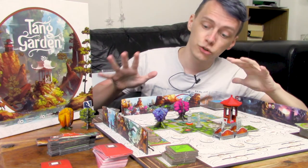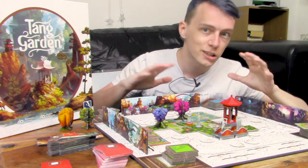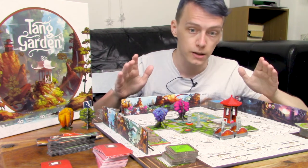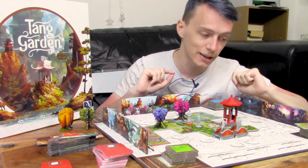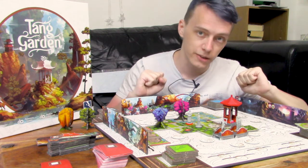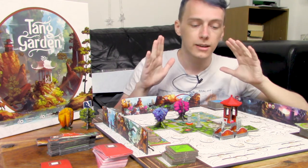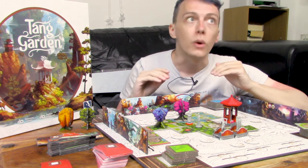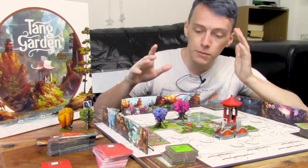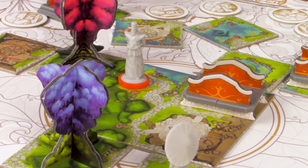From my plays of the game, everything seems somewhat limited. Tang Garden describes itself as a sort of zen garden builder game, and it achieves that basically perfectly. However, what it doesn't actually achieve is any real sense of an actual game. The game is very simple - almost too simple - because it is just ultimately placing tiles down, and you're not really ever making any sort of grand strategy moves.